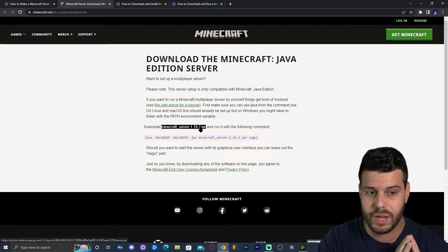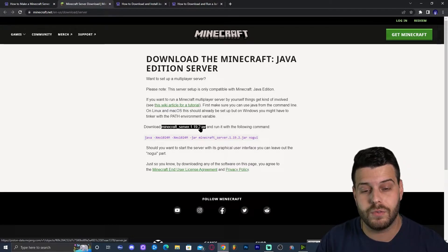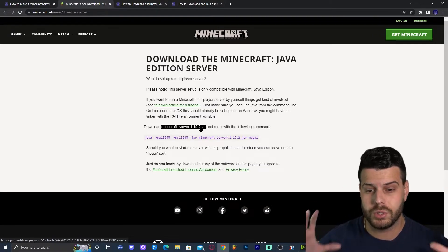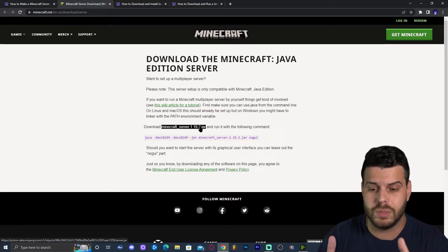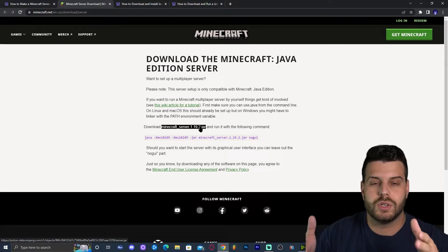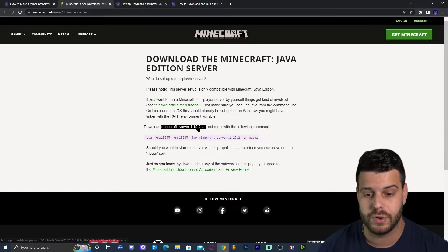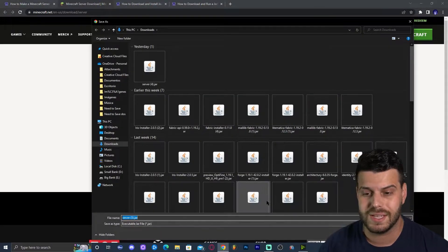If you're watching this in the future, there's a chance that the Minecraft server 1.19.2 jar is not there and you have something like 1.20 or a newer version. This guide is for 1.19.2 as the latest release right now, but in the future it will be updated. You can still follow along for any newer version. Go ahead and click on the minecraft_server.1.19.2.jar to start the download.